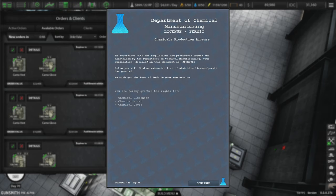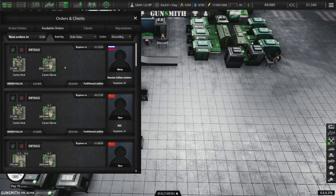In accordance with the regulations and provisions issued and maintained by the Department of Chemical Manufacturing, your application, detailed in this document, is approved. Below, you will find an extensive list of what this license and permit has granted. We wish you the best of luck in your new venture. You are hereby granted the rights for chemical dispensers, chemical mixers, and chemical dryers.